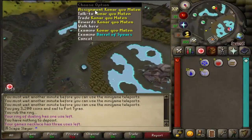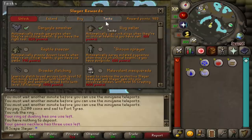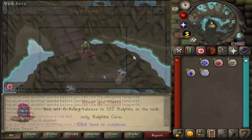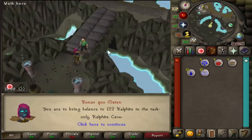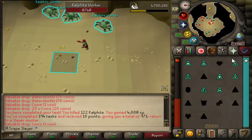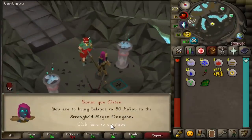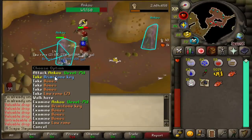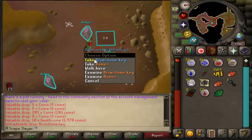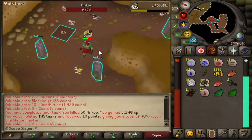It is time to skip our Zulrah task at Konar. Unfortunately I'm not strong enough, but in the future I will go back to get my blowpipe and all the other upgrades. So let's cancel that task and get a new one. We got 194 tasks in a row and 971 points, so we're close to 1000. This time it's Anku, and we got the first brimstone key of the episode — then a double brimstone key in one Anku task. 195 tasks completed.